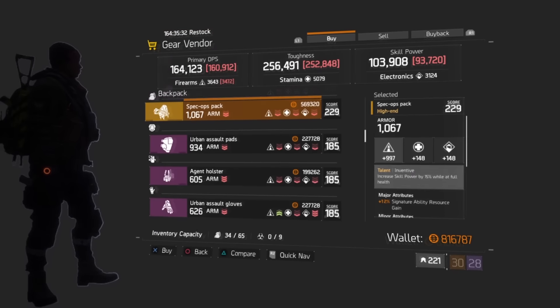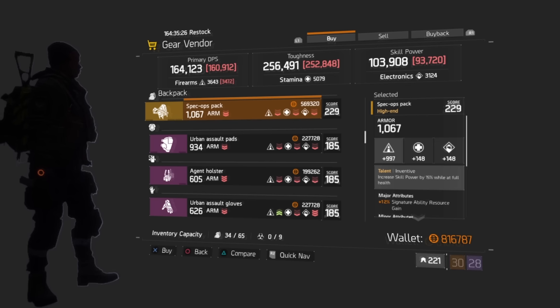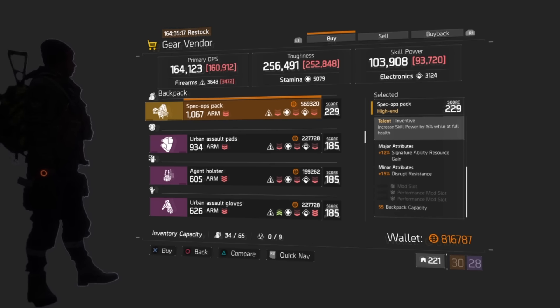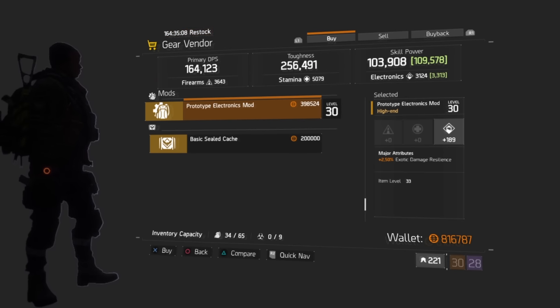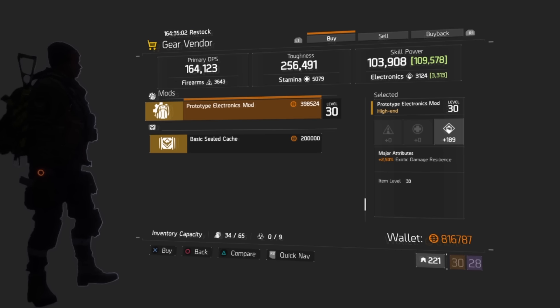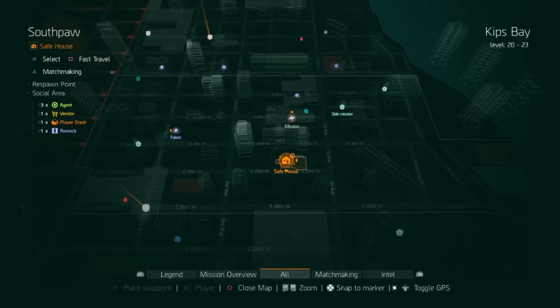At The Ward, the Spec Ops backpack has Inventive (increased skill power 15% at full health), 12% signature ability resource gain, and 55 disrupt resistance slots — kind of meh for the price. The prototype electronics mod gives 189 Electronics and exotic damage resilience — probably a pass since electronics mods aren't as strong as they used to be.